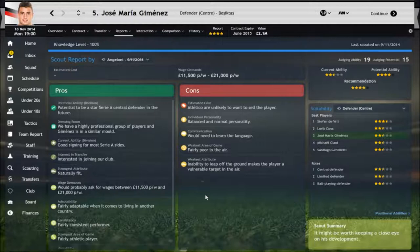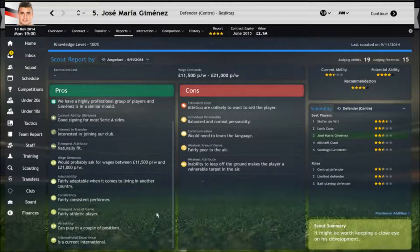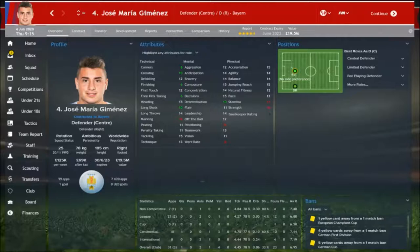A quick look at his scout report: it says he's going to be a potential star player in Serie A — he's going to be very, very good in the future. He's a very professional player who would already be a good signing for most Serie A sides. He's naturally fit, wouldn't want much wages — maybe around 11.5 to 12 thousand. He can adapt well, he's consistent, he's athletic, he's versatile, and of course he's a current international. The only negatives: he's got a balanced and normal personality, would need to learn the language, he's fairly poor in the air — but that's going to come over time. He's just a young defender who can train on that.